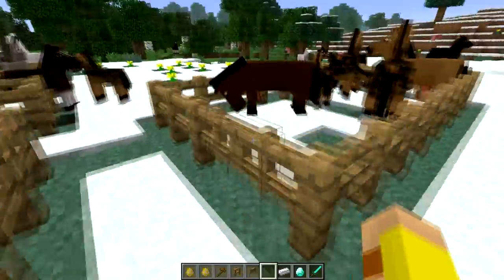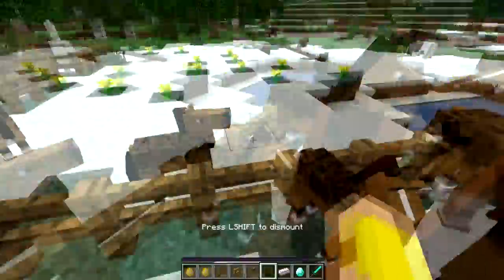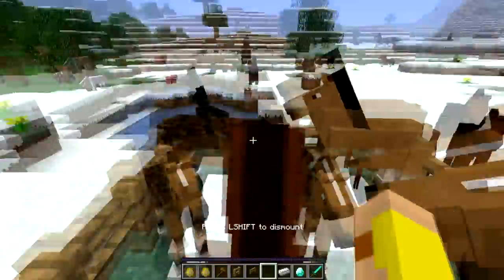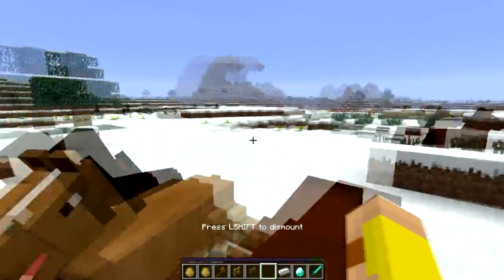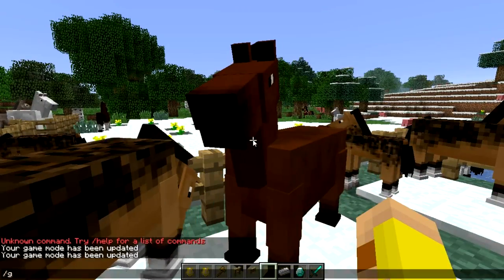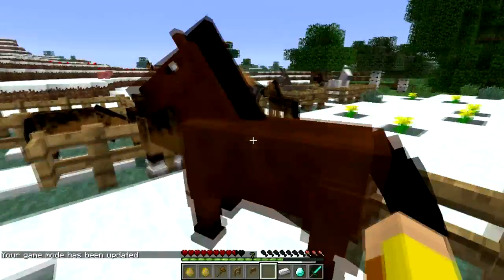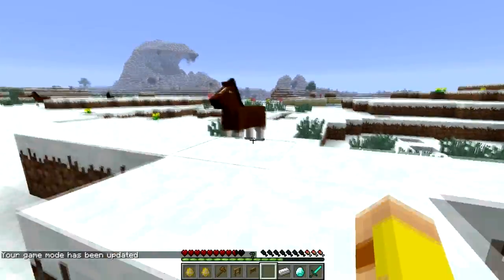Right now we're just learning how to tame them in general. How you do it is you right-click, so I'm right-clicking, riding around on the horse, it throws me off, I go back — sorry, I have to switch myself to game mode zero, I forgot about that. We'll repeat that with a different horse.